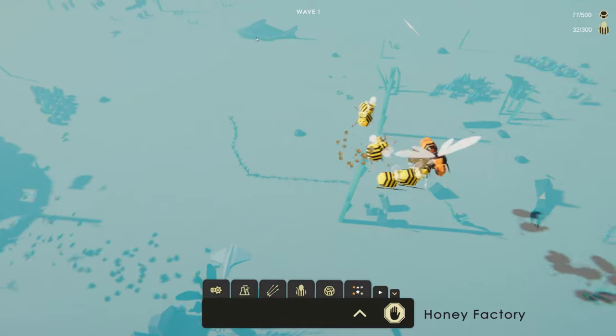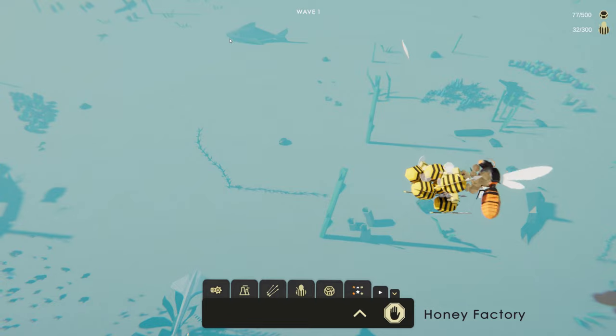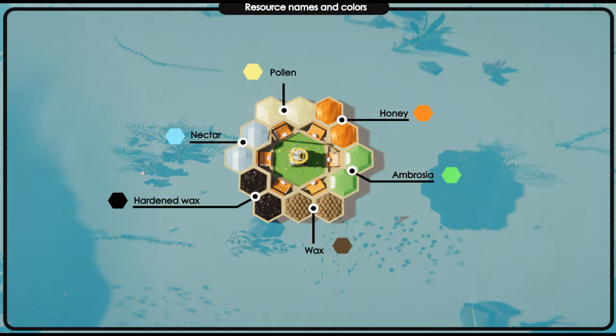The objective of the game is to build factories to create the resources needed to build a colony and defend the queen from hornets, ladybugs, mites, and other bugs that team up to steal the honey. Resources include nectar, wax, ambrosia, hard wax, and honey.